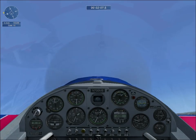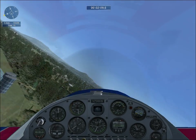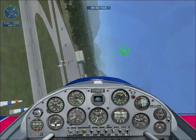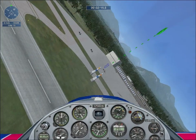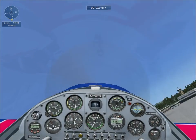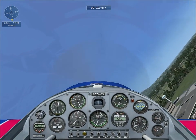You're almost done. Now turn to line up for the finish at Gate 10 across the runway. Good job on the course. You've won yourself a place on the team.